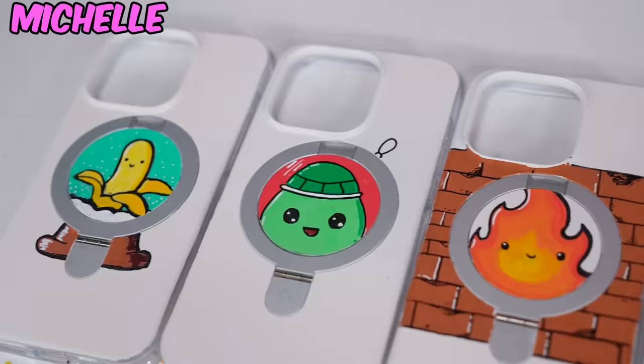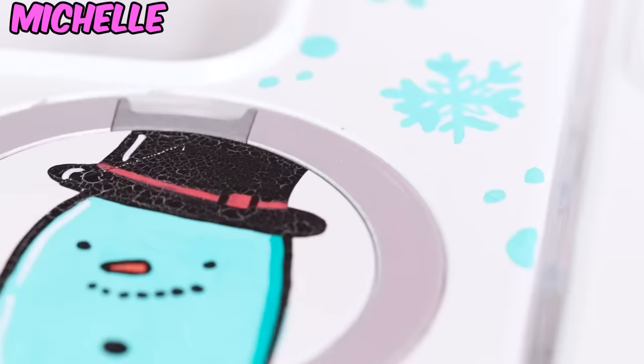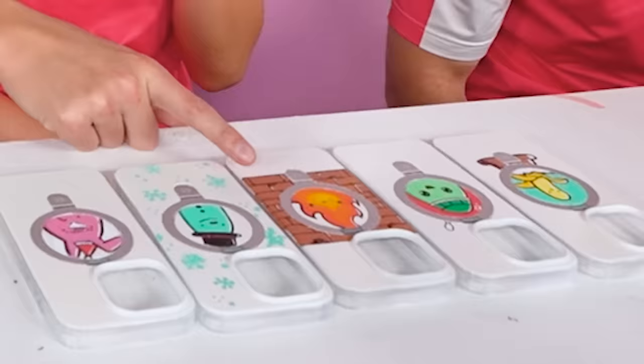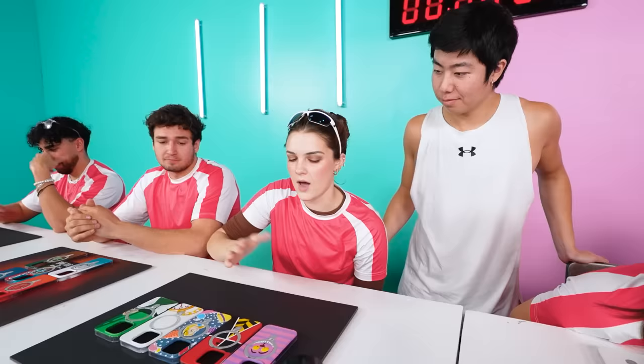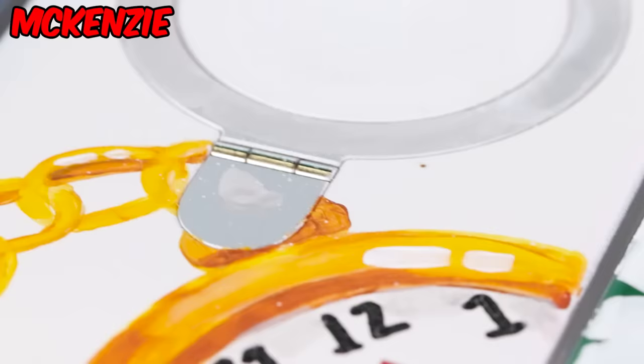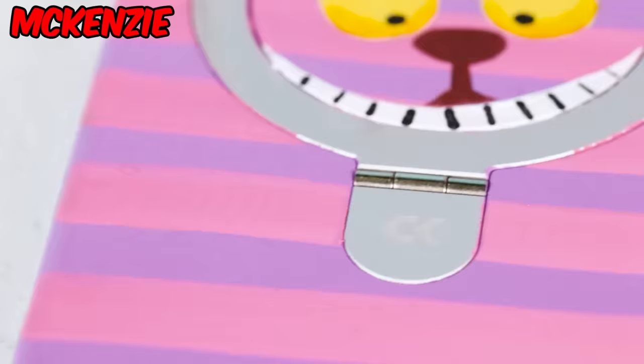I like how you did the face — it's a very cohesive piece. Michelle, what do we have here? I did a Christmas theme — a banana, a snow globe, scrunchie, an ornament, fire in a fireplace, turkey as a snowman, and my favorite is bun bun as Santa. Michelle, your characters have gotten cuter and cuter over the years. Mckenzie, what's going on? I did mine in the theme of Alice in Wonderland — Cheshire Cat, the Queen of Hearts, Alice and her teacups, the White Rabbit, and the Mad Hatter. I think this one's my favorite case — I like the colors and the little face in the circle.